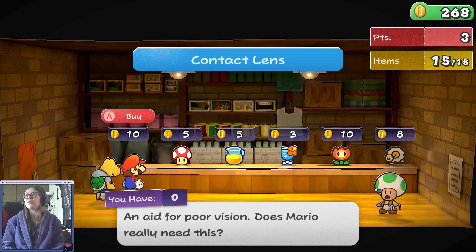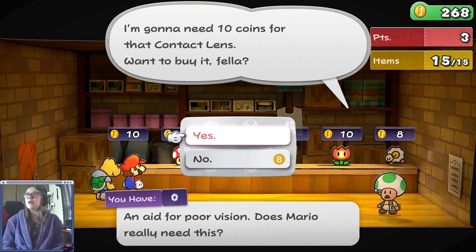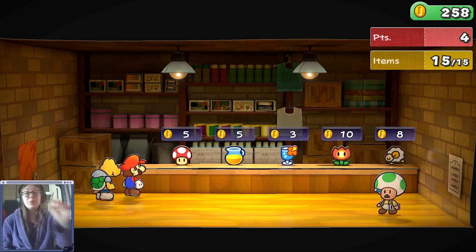An aid for poor vision — does Mario really need this? I'm going to need 10 coins for that contact lens. Would I buy it? Why, yes, yes I do! So I can unlock!